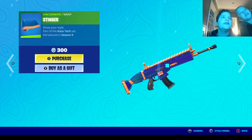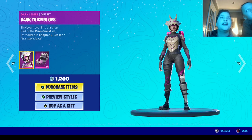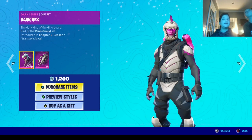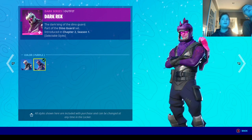The Power Punch Pickaxe, the Stinger Wrap, Dark Tricera Ops, Dark Hatchling with her purple style — and the Dark Hatchling purple style — we have Dark Rex and the Dark Skelly back bling with the purple style, and the perfect black one.